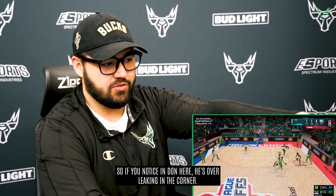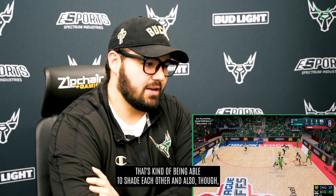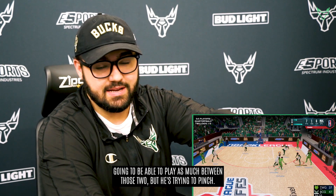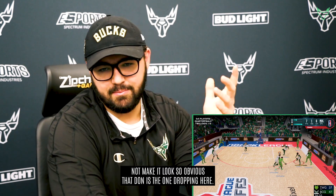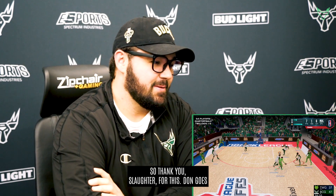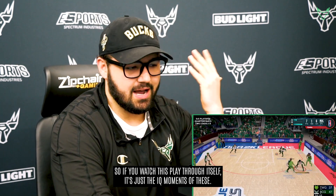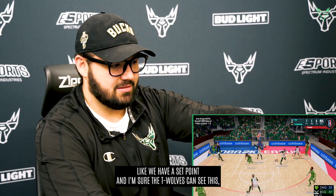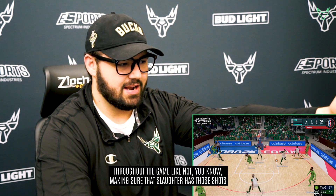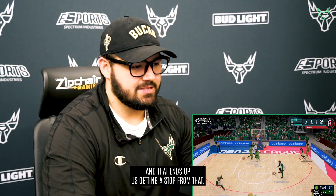If you notice Don here, he's over-leaking in the corner. Dosix, our lock, is playing too, so we have two tall defenders with a bunch of stats and interceptor badges able to shade each other. Walnut in the right corner is trying to edge and not make it look obvious that Don is the one dropping. Slaughter's also helping us — he's standing out of bounds, so thank you Slaughter for this. Don goes down and puts himself in position, then the rotation point where Walnut just comes out unnaturally. We have a set point and the T-Wolves can see this, but they have to make those adjustments throughout the game — making sure Slaughter has shots he can hit. They try to hit a cut, our rotation point comes back out with Walnut, and that ends up getting us a stop.